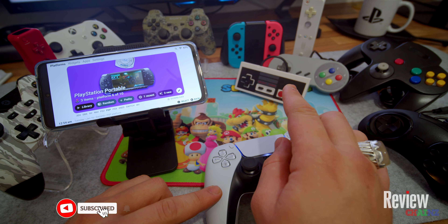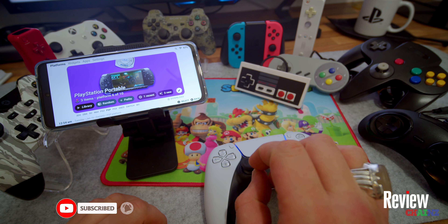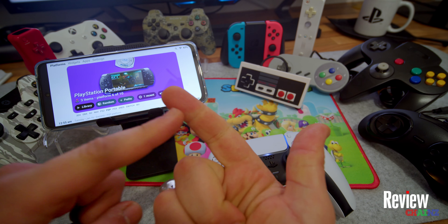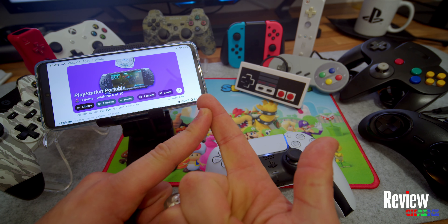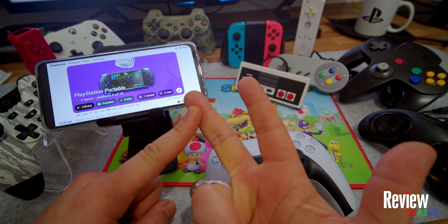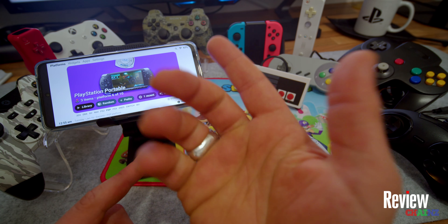In this video I'm going to tell you how you can play all your old school consoles from your smartphone very easily, and how to turn your phone into a professional gaming console. You can play PlayStation 1, PlayStation 2, Nintendo, Nintendo 64, Switch - you name it. I'll show you which app it is, how to install it, how to use the different emulators, and at the end I'll tell you where you can find your ROMs and gaming files.